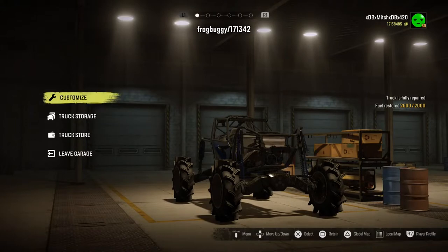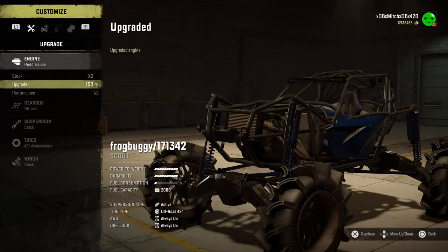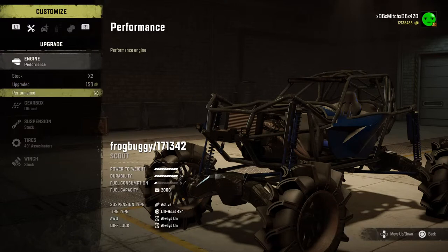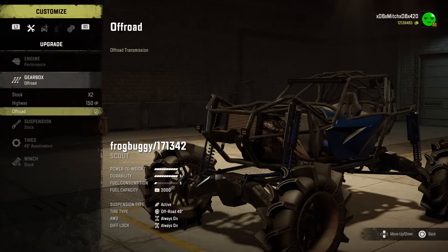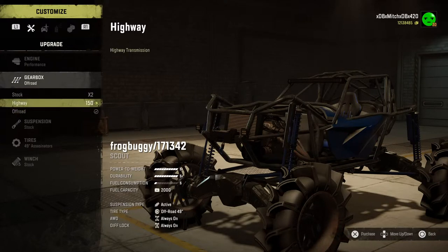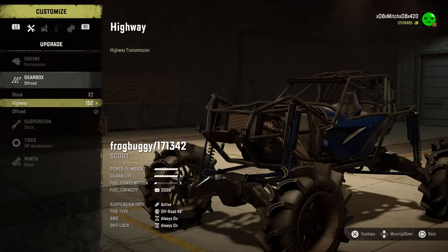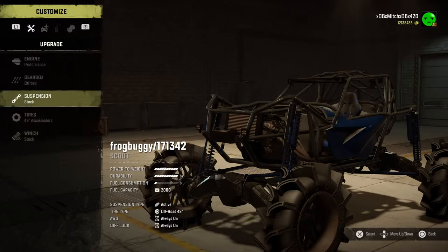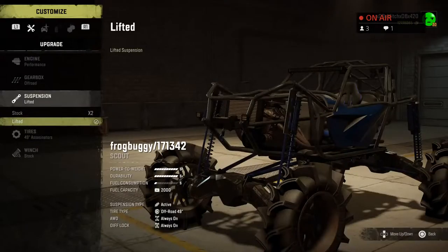Customization-wise: you got three engines, probably the best one is the performance engine. Not too sure about the upgraded engine because they kind of give you the same rating - it's S-plus for both. The off-road gearbox would be your best bet for rock crawling. Stock suspension - I always go with the lifted, not sure why it wasn't on there before.